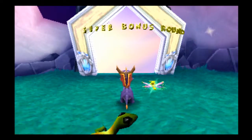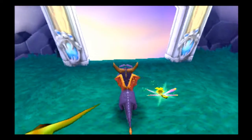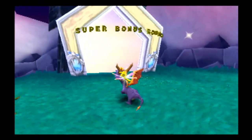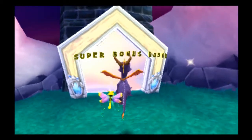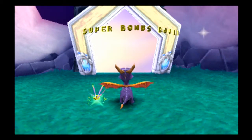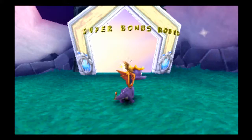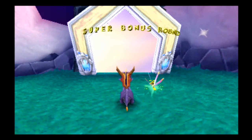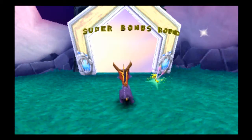Alright, so now we have all 149 eggs and the 15,000 gems. We're gonna do the super bonus round, which is the only thing we've got left to do in this game — it's the secret level to get the last egg and the last bit of treasure, and whatever else is in store. So hope you guys enjoyed this part of our Let's Play of Spyro Year of the Dragon, and I'll see you guys in the last part. I'll talk to you guys later, take it easy.